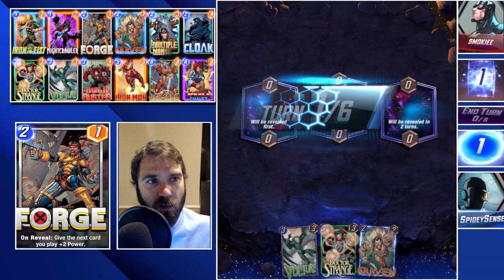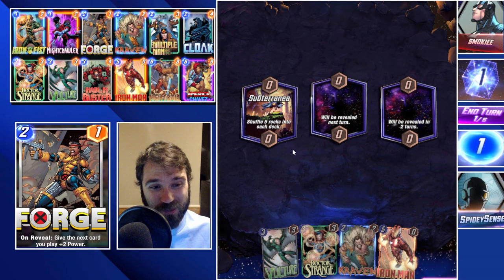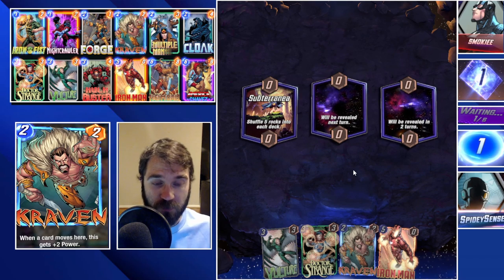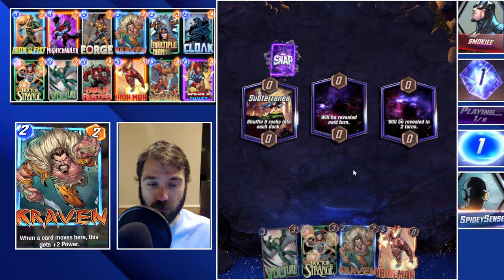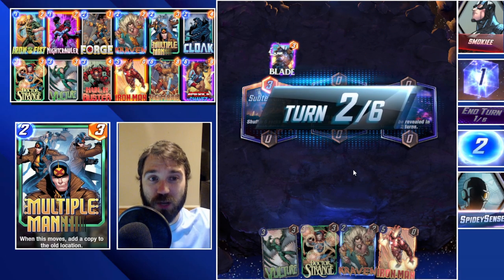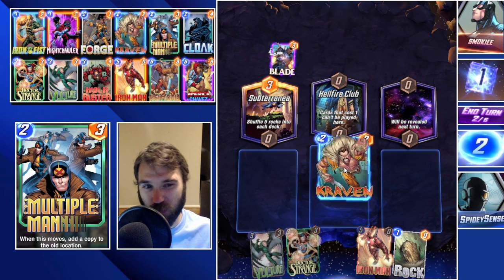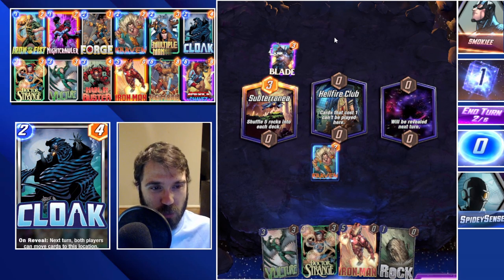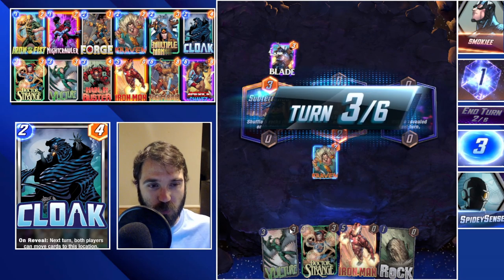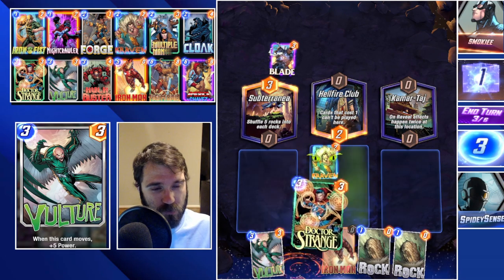First up we have a game where the first location is Subterranean, which disrupts our draw quite a bit. I think we're going to drop Craven on two, drop Vulture on three into another lane, then pull Vulture in with Doctor Strange into the Craven lane as a way to push a lot of power there. Depending on what else we draw, we can look at it from there. Let's go with the Craven play into Hellfire Club and follow the Vulture play line.